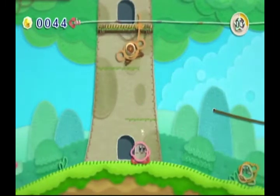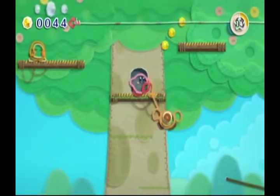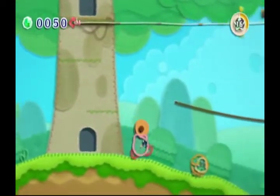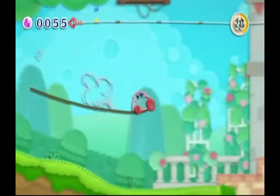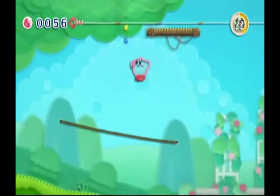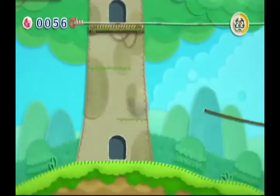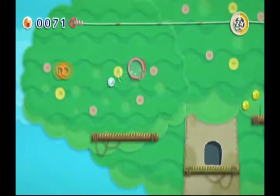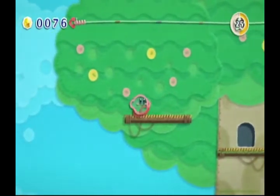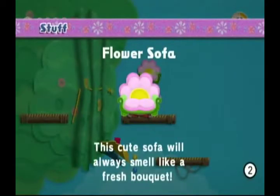Oh, I think I can go up here — yeah, I can. That's really nifty. I'm going to toss at this guy and get some beads. I can't drive in a car. I guess I'm supposed to do this. And here's a prize — we get the flower sofa. 'This cute sofa will always smell like a fresh bouquet.' Okay, whatever.